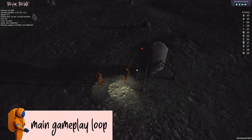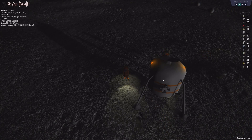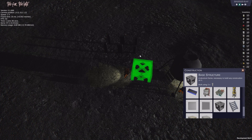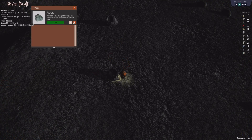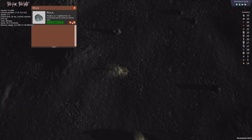The main gameplay loop of Too Far Too Late involves the player starting with the lander, loaded with construction materials to build a small outpost on the moon. The goal is to expand the outpost and craft more items to survive and grow. To achieve this, the player must explore the surroundings of the lander to find rocks that can be mined to extract ores such as iron, copper, gold, and silicon.